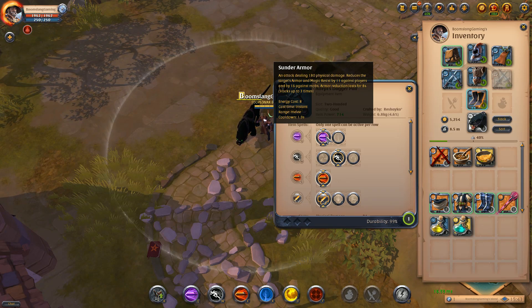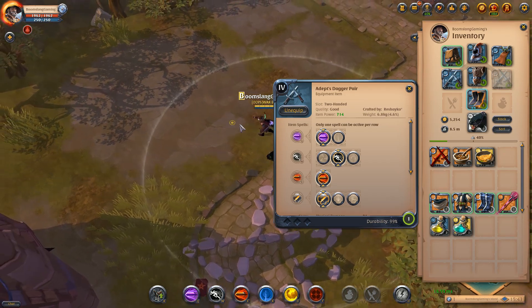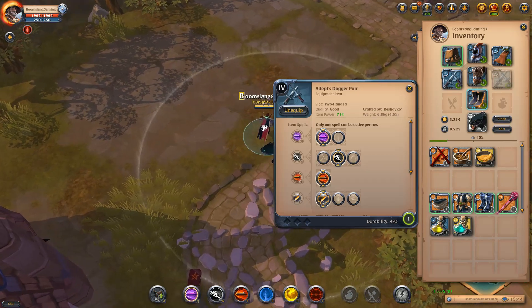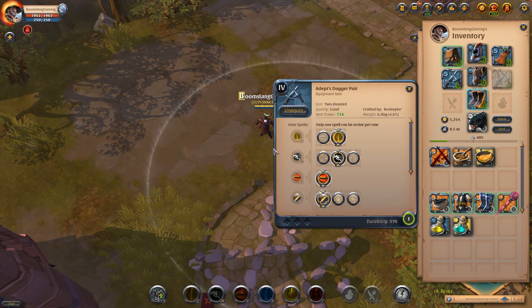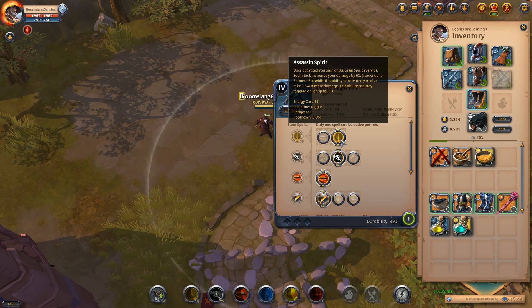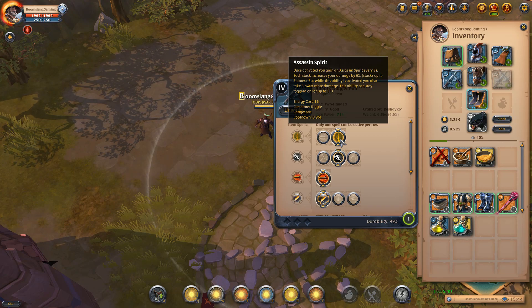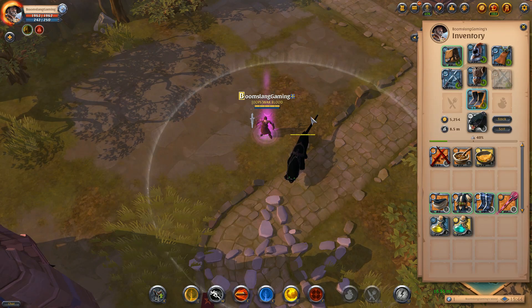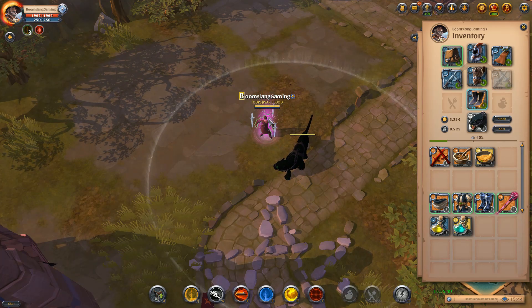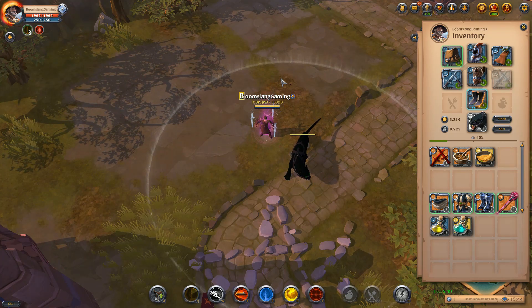So you have Sunder Armour and you have Assassin Spirit. Both of them generate the three stacks that benefit the main skill. Sunder Armour — you keep attacking and it builds up over time. Once you've got a person selected, you keep pressing Q and it builds up your stacks, but there's a 1.9 second cooldown. The next one is Assassin Spirit — you activate it and every three seconds it builds a stack that increases your damage by 6%, stacking up to three times. If you don't use it the stacks will drop.